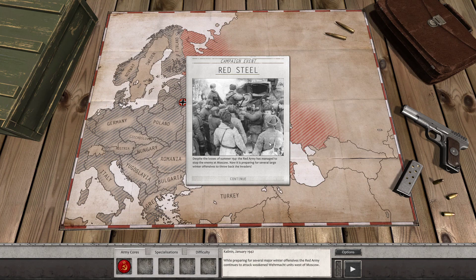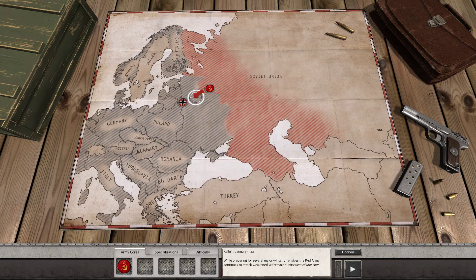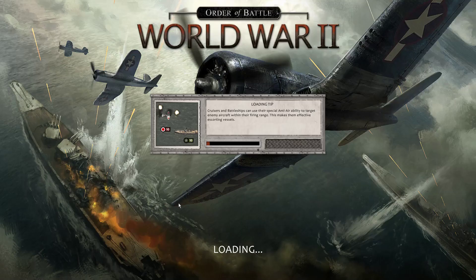Red Star is out, at least for review. They sent me a review copy, sort of — having a little trouble accessing it through Steam. Steam confuses me; I use it but I don't get it because I'm old. Anyway, Red Steel. Despite the losses of September 1941, the Red Army has managed to stop the enemy at Moscow. Now it's preparing for several large winter offensives. You play the Russian and you're starting to push back against the fascists — to clear the Rodina of their very presence.